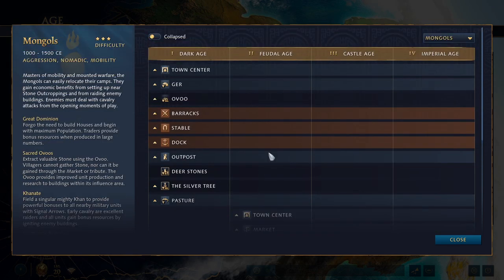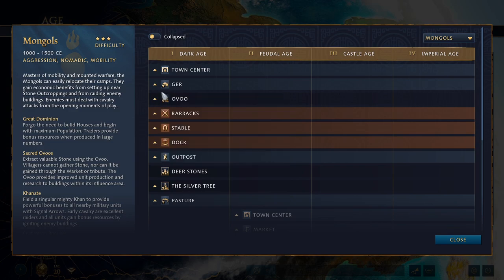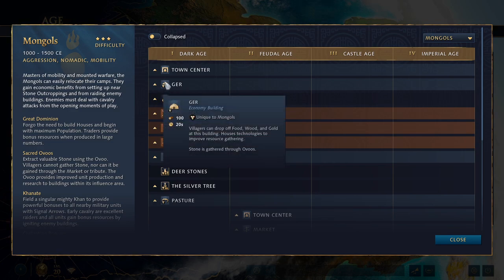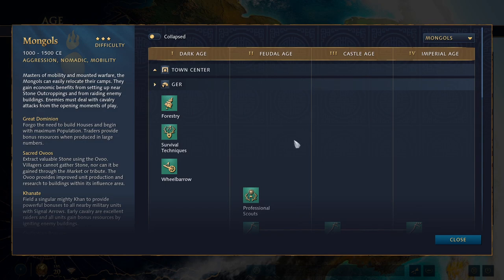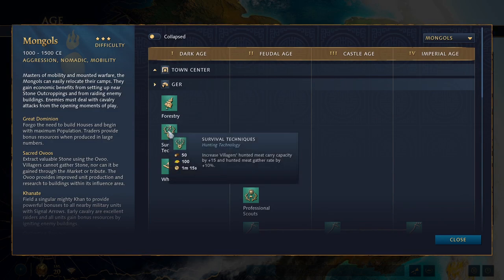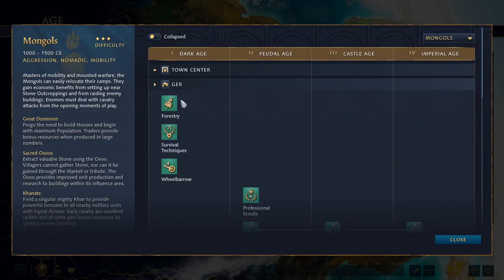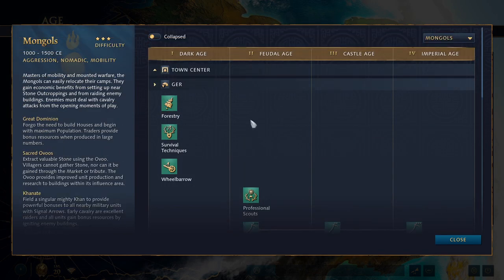Those are the unique units of Mongols, but they also have a bunch of unique buildings. The Uvu I've already discussed. The Ger — or Ger, not sure of pronunciation — costs 100 wood, double the regular drop-off site. However, it serves as a drop-off for food, wood, and gold all in one — essentially a mining camp, lumber camp, and mill bundled together where you can get all eco upgrades. You can pack and unpack it. Note: a building must be idle — not producing or researching — to be packed or unpacked.